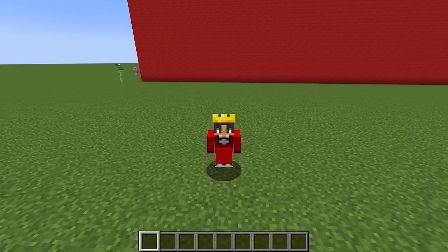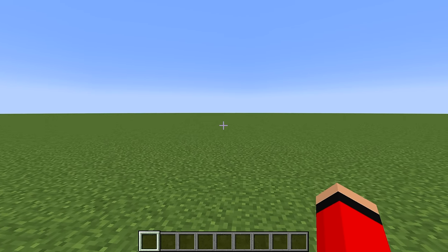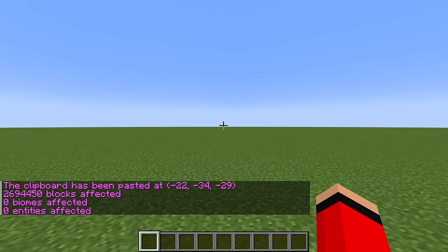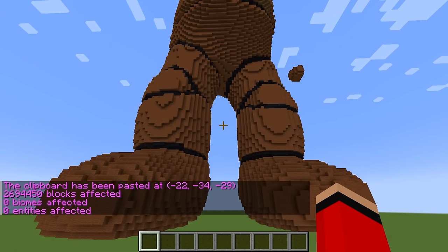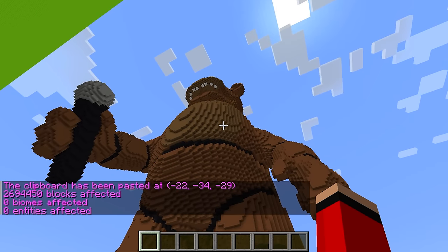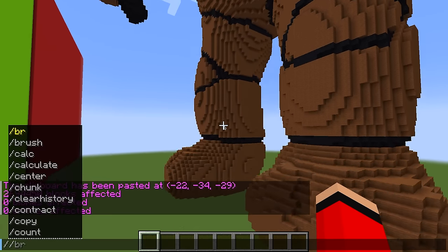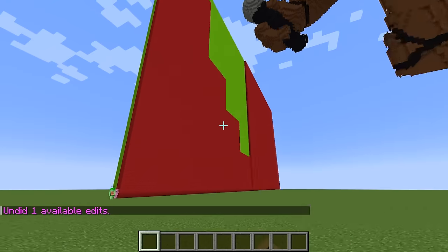Today my friends and I are doing a build challenge, except what they don't know is that I have a special command that lets me spawn in anything. Check it out — I just spawned in a giant Freddy Fazbear. I need to make this disappear before they can see it, and now we can start the build challenge.